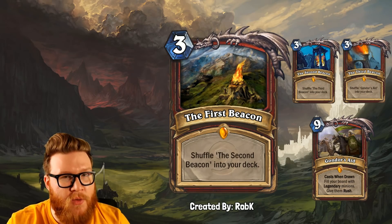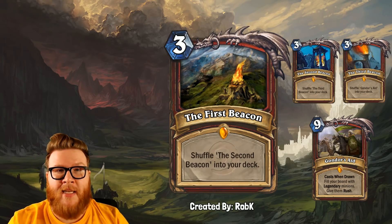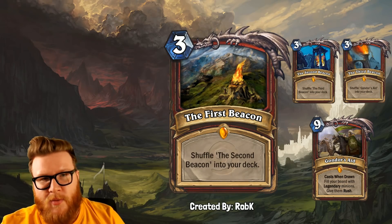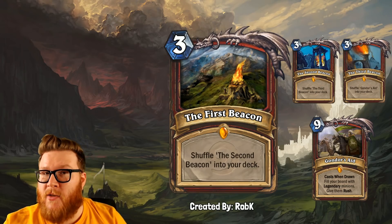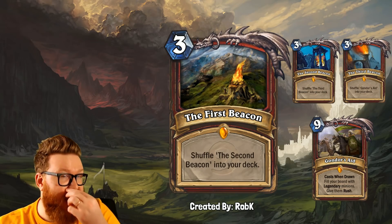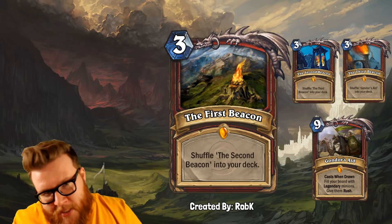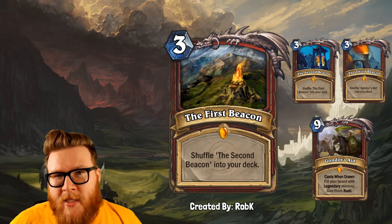It's also a casts-when-drawn effect, so you don't even have to spend mana to play Gondor's Aid — it just happens automatically. But there's some downside: if you already have minions on board when this is drawn, you will not get a full board, reducing the impact of the card. Also, it's the sort of thing that might be really powerful in certain situations — maybe you want to take trades into your opponent's board, maybe you don't want to overcommit. Without that control, you don't get to pick when to play it. So it's free, but there are downsides, and it takes a long time to get there.